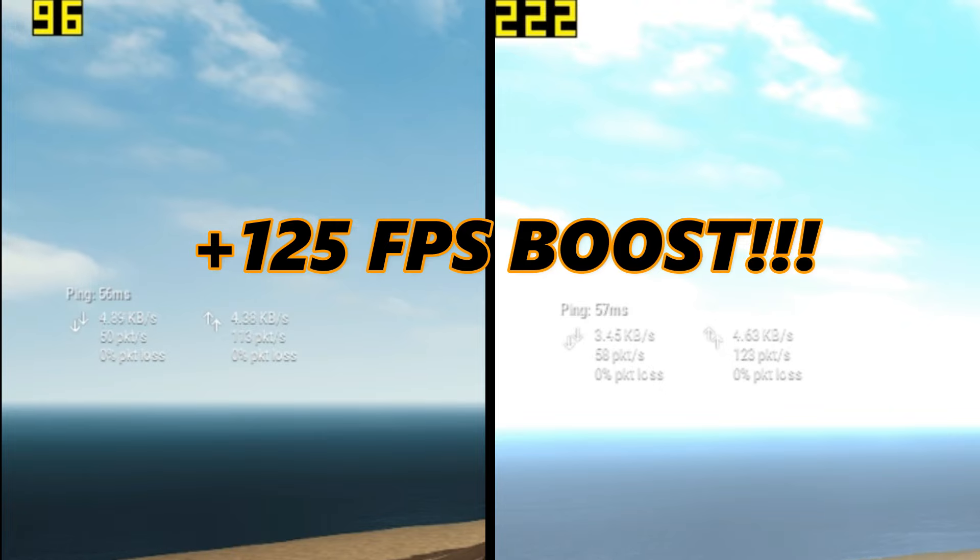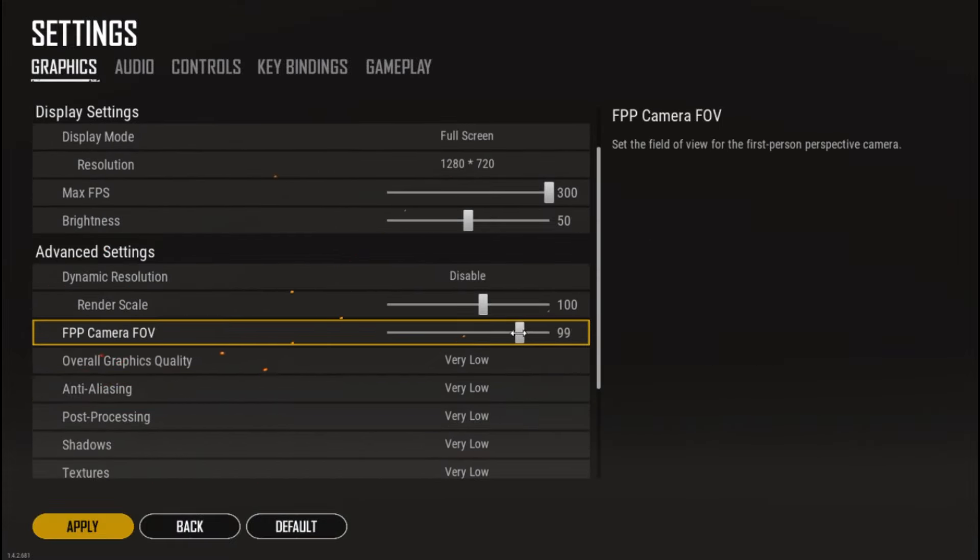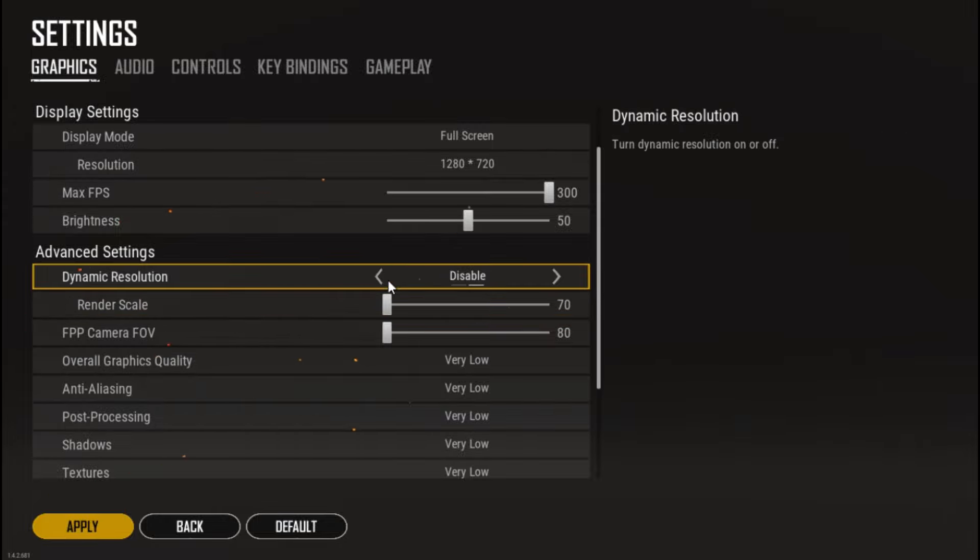So you should definitely disable lighting. These other settings should be disabled as well. That's pretty much it for the in-game settings. Let's test these settings in my laptop.